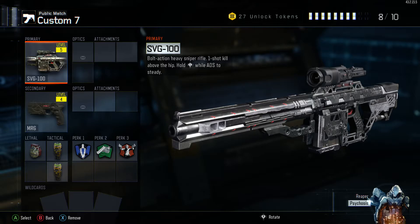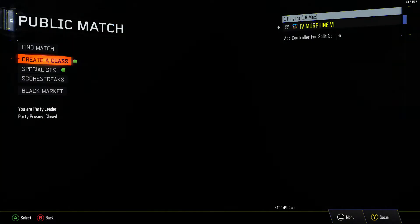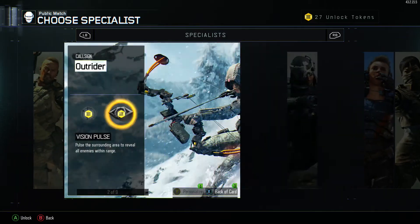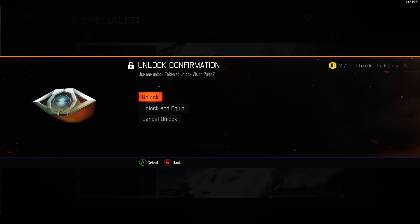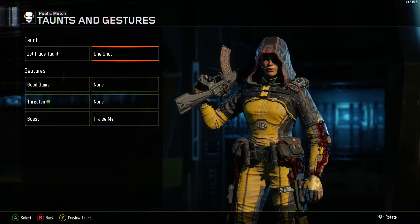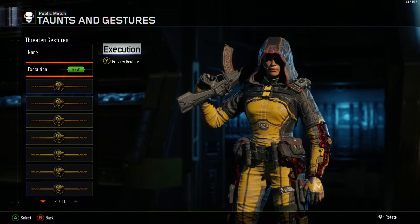Pretty much got a lot of common camos overall — I was really looking for the gestures. I got one for an execution — Slice the Neck.